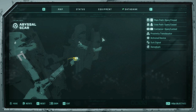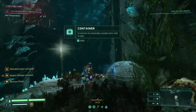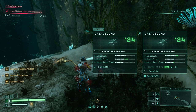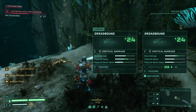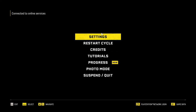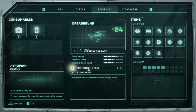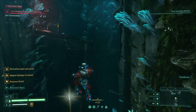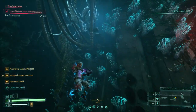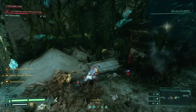Secret nearby. There's a secret somewhere in this area because that was a room delineation we just passed. Dreadbound — Protection Steal, bonus damage up, projectile return speed up. What is Protection Steal? Successful hits provide bonus protection upon return. I imagine it's temporary. I can't get over there, so I'm still missing abilities. Maybe we'll find something else in this biome.